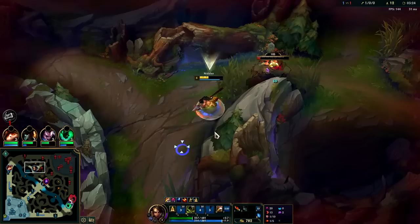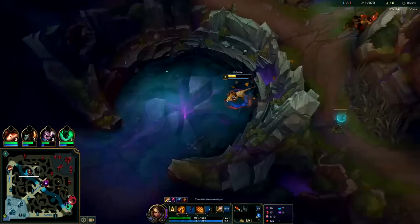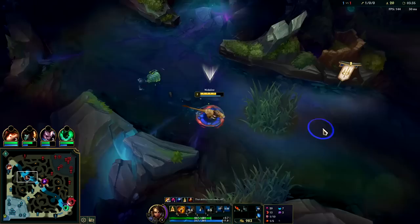I'm gonna drop Q on him, W into him, Q — got our Ignite down, he goes, and we still have our Smite charge so he's gonna be in a rough spot. Very rough spot indeed — we'll go ahead and kite this out. We need to get out of here because of the Irelia, she's gonna be heading over here.